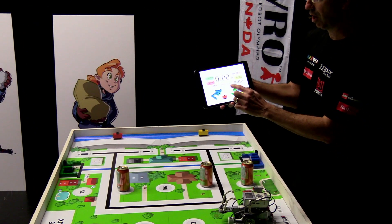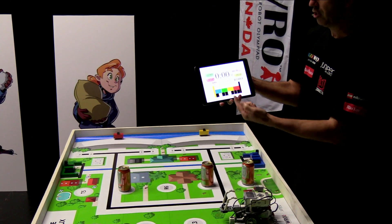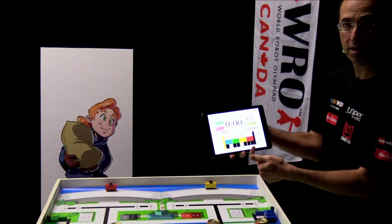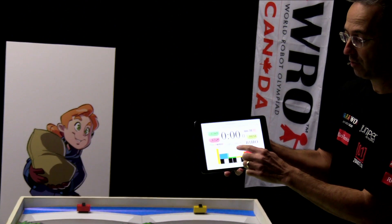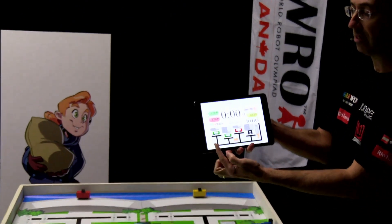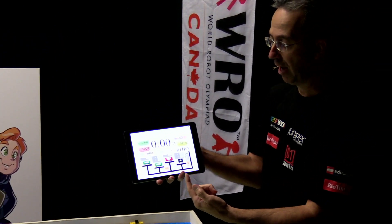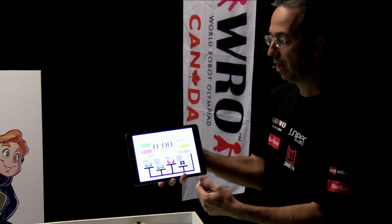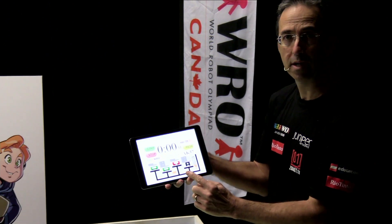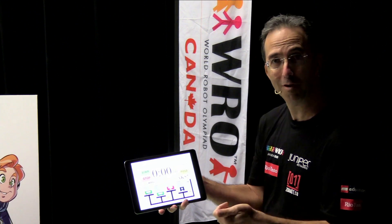You have the same for all three challenges. If we go back to the junior challenge, you get the position of the tiles, which is randomly selected every 30 minutes. And if you look at the elementary challenge, you have the position and selection of each emergency supply — the power pack, the med kit, and the water tank — changing every 30 minutes. So make sure we can see your screen on the camera; we have to see this screen, which will tell us exactly what you're supposed to do.